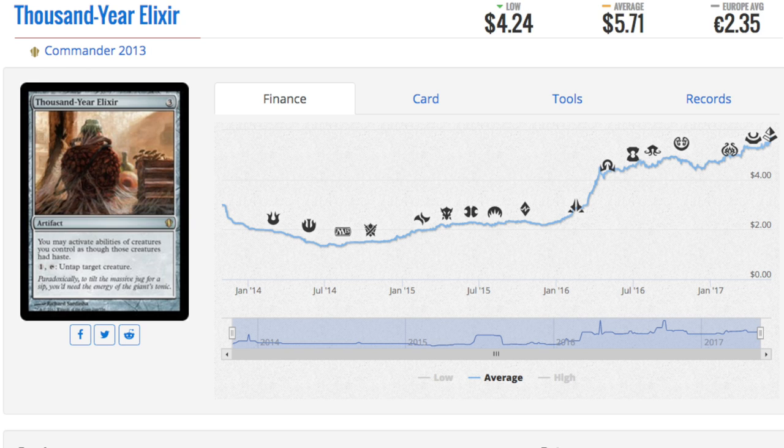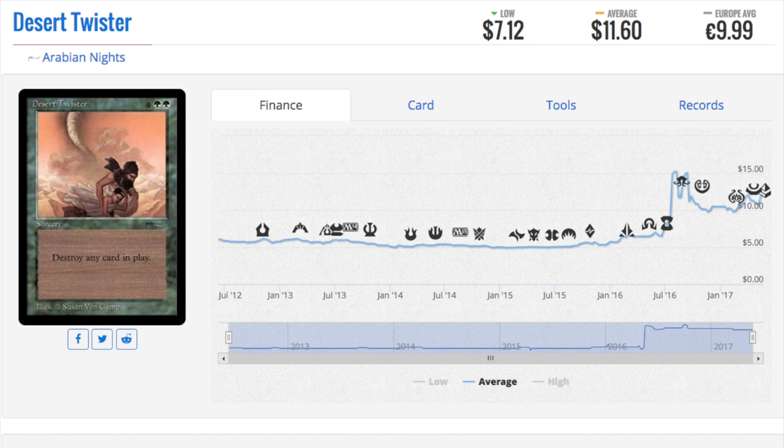EDH is where the finance is. Standard is very stale right now — Aetherworks Marvel has dominated the Magic Online format. There will likely be a pending ban on Aetherworks Marvel, or they could just wait until the Amonkhet titans rotate out, which will be soon. There's not much money to be made from Standard cards right now.